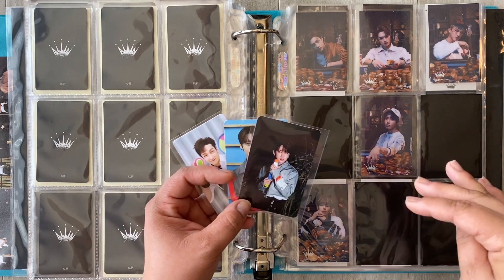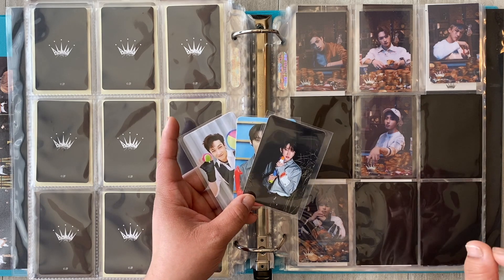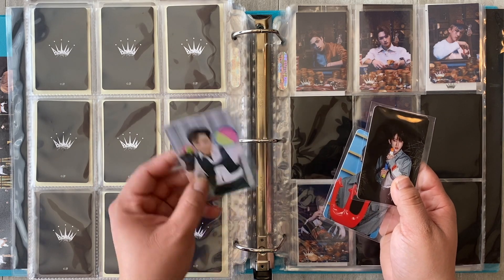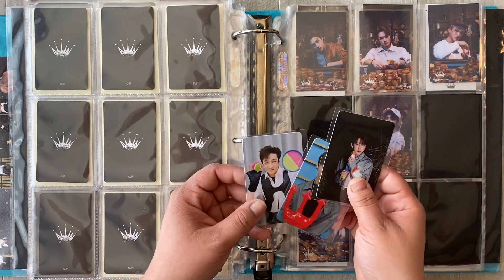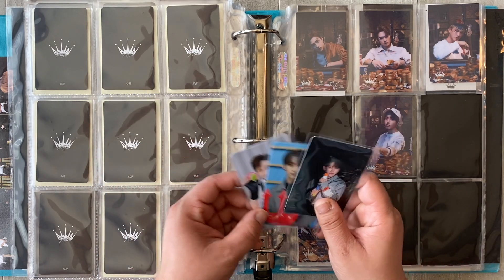Hyunjin was sold out so quickly. But that is actually when I got Chan — so I did get Chan before he sold out. They all sold out pretty quickly, but Hyunjin sold out first of course. So I did want to get him and Chan, but I ended up getting Chan.